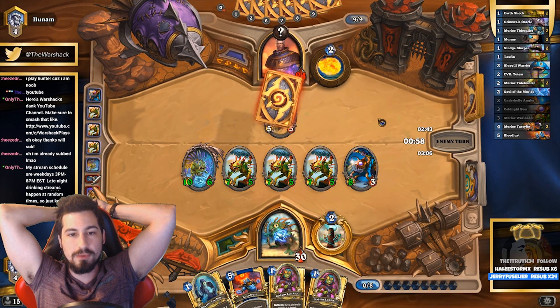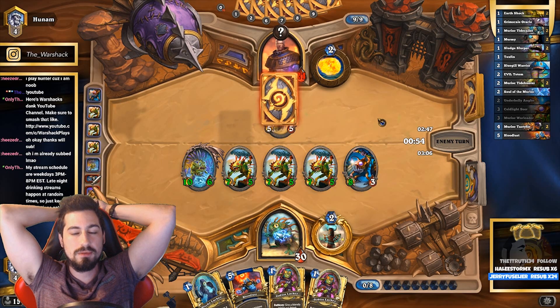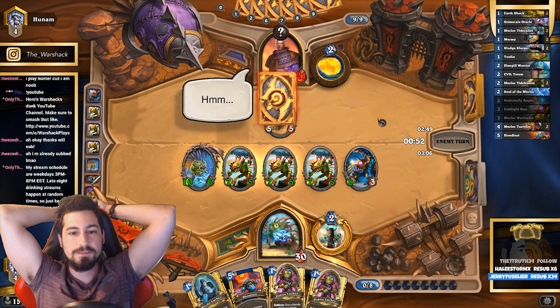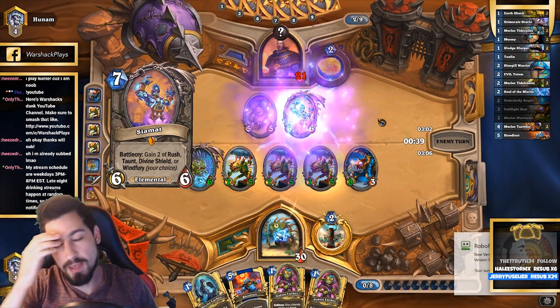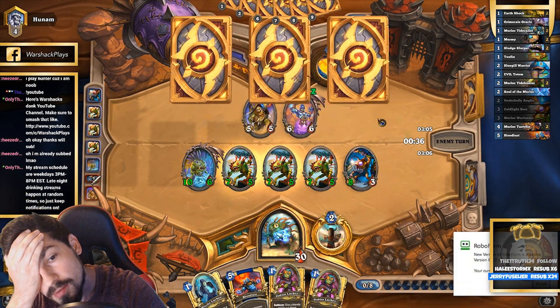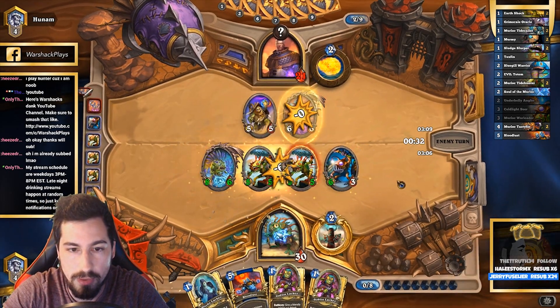Don't Reno me, dude - if he had Reno he would have played it earlier. What could he do here? Blizzard - he already used Frost Nova. Spine Shield Rush - he takes out one of the mighty murlocs.